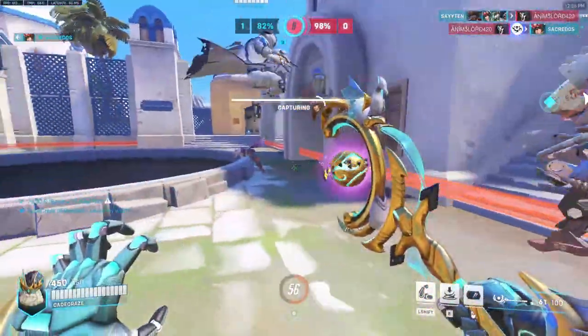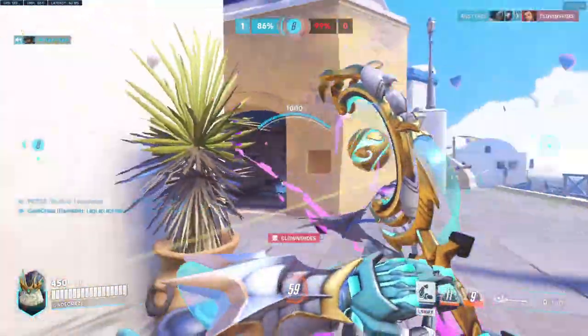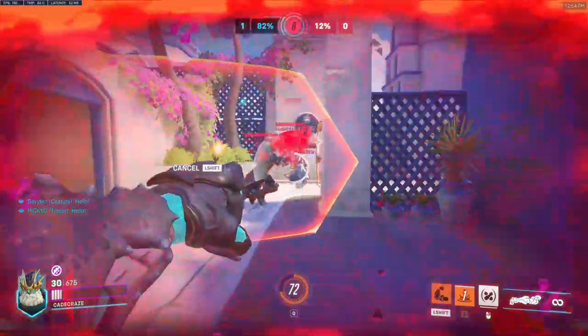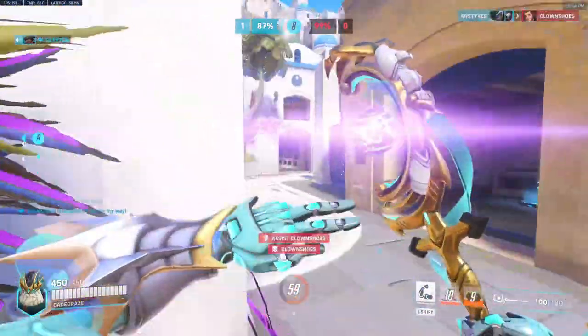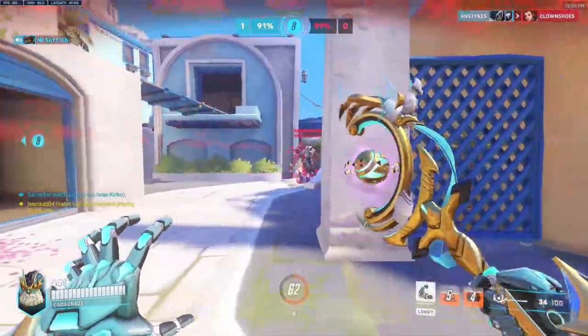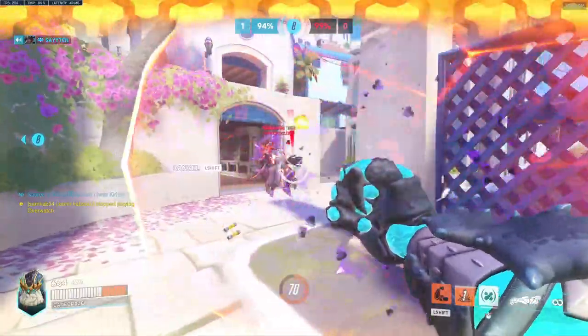I'm gonna make the same recommendation with Ramatra as I do with most other tanks: focus the squishies and ignore the enemy tank. If you do attack the tank, only do it with your pummel when you're cleaving multiple enemies behind them. Once your team closes the distance, or the enemy team closes the distance, that's when you pop Nemesis form and go attack the backline. Ramatra is terrifying for an Ana or Mercy that thought they were safe behind their D.Va. Once Nemesis form deactivates, make sure you can play around cover and play safe. Ramatra has much less health than most tanks, so you can't constantly frontline like you would normally do.